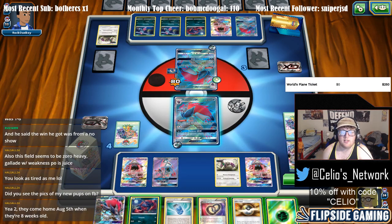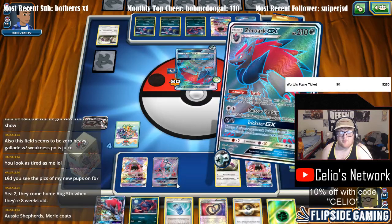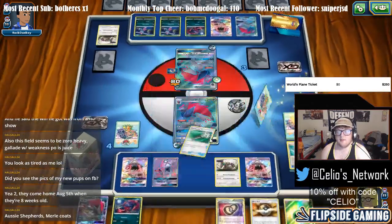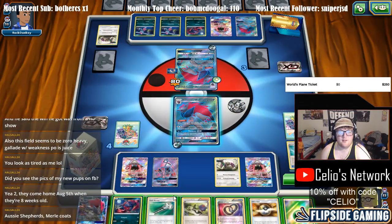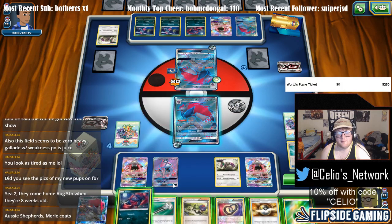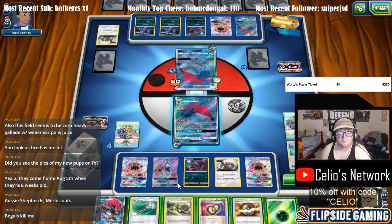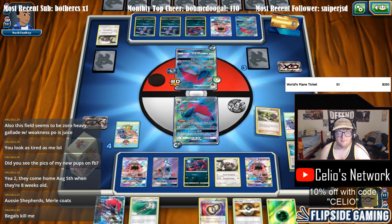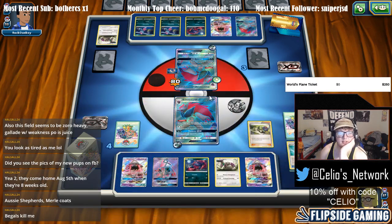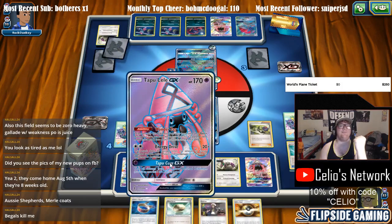We don't have anything we want to Ultra Ball for, so we're just going to trade away Evil Soda. We don't want to Field Blower yet — okay, we'll put this down and hand him down to three, and swing with the Band. We got the Band — that does it. Yeah, it does it. Hell yeah.